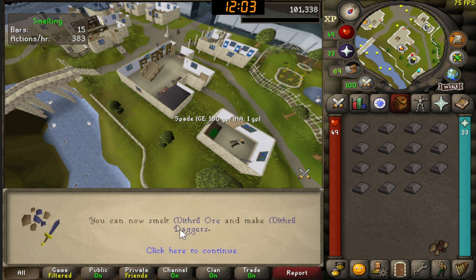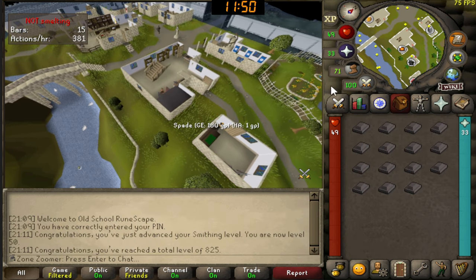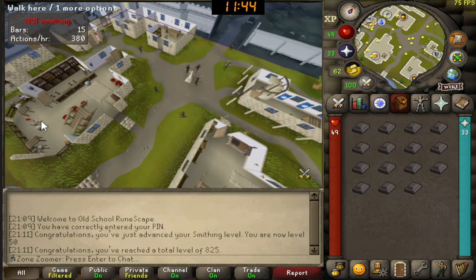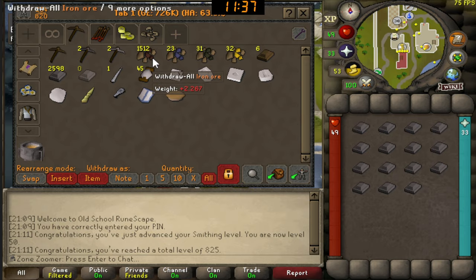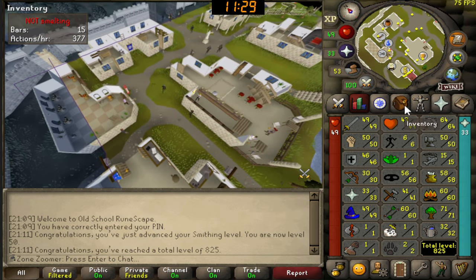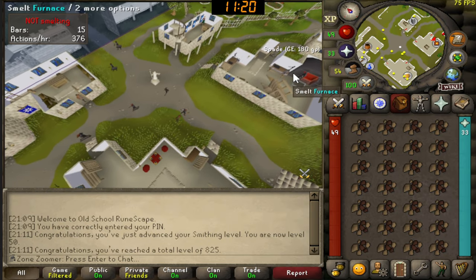50 Smithing! We can now smelt mithril ore, and 825 total level — wow. I was saying I'd like to get to 51 to smith the mithril axe, but actually I remembered that in the bar right here you can buy a Dwarven Stout, which boosts your Smithing level by 1. So I don't actually need to get 51 — but I'll still most likely get there very soon anyway. If I want to smith the mithril axe earlier I can just buy the Dwarven Stout and boost.